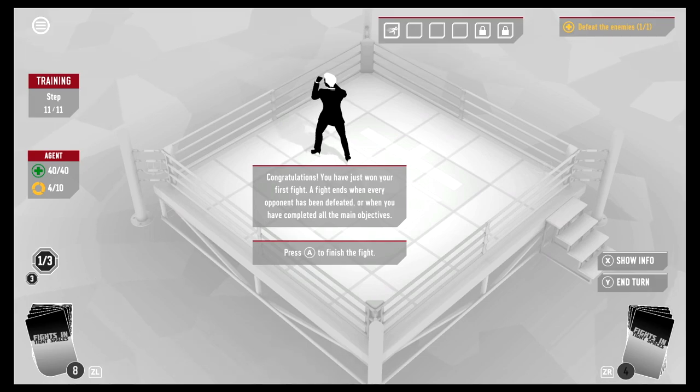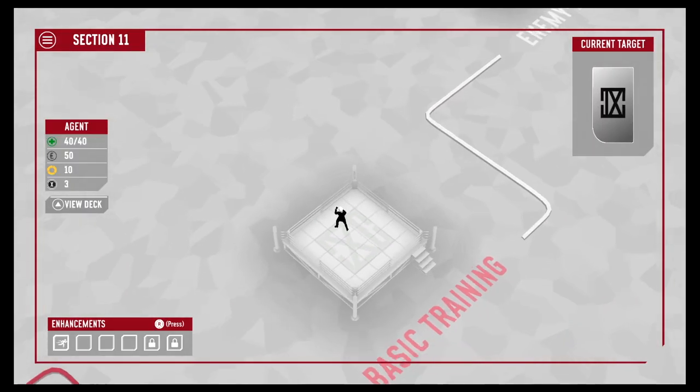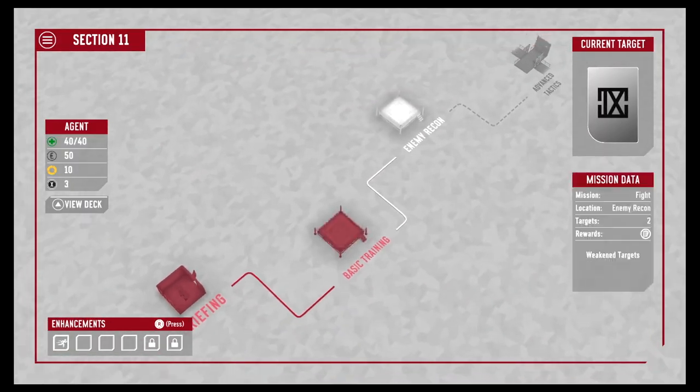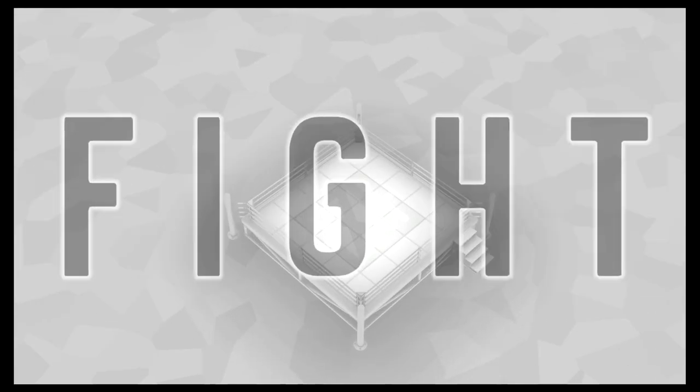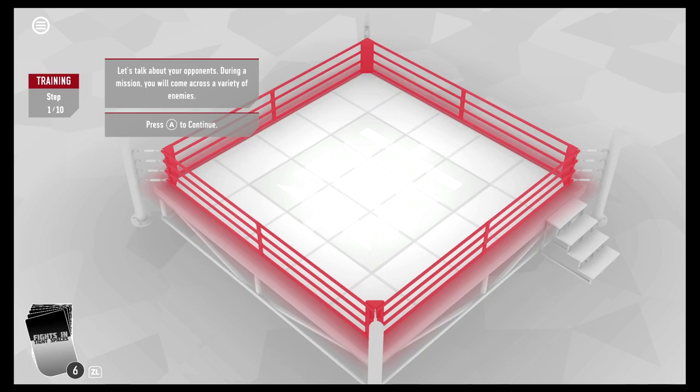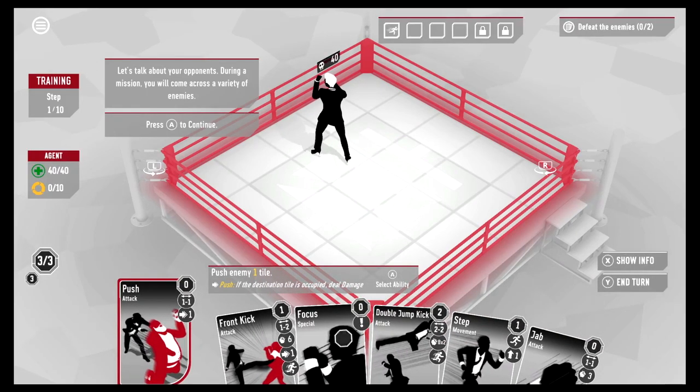A fight ends when every opponent has been defeated or when you've completed all the main objectives. Let's go back to the map. That was basic training — now we hit Enemy Recon. Let's talk about your opponents: during a mission you'll come across a variety of enemies.